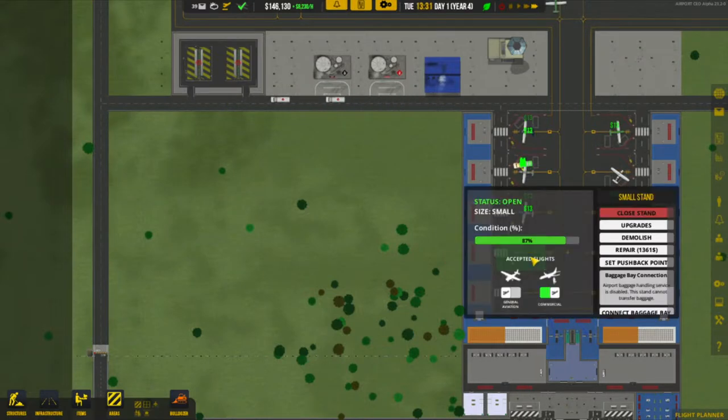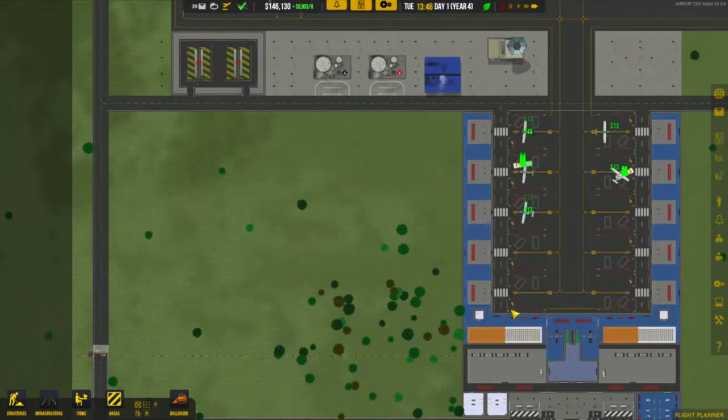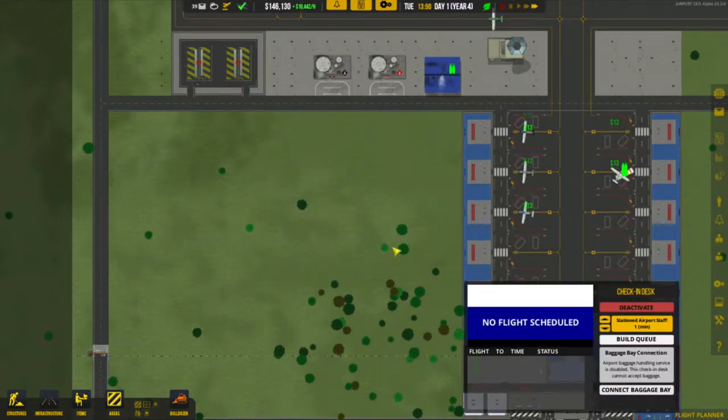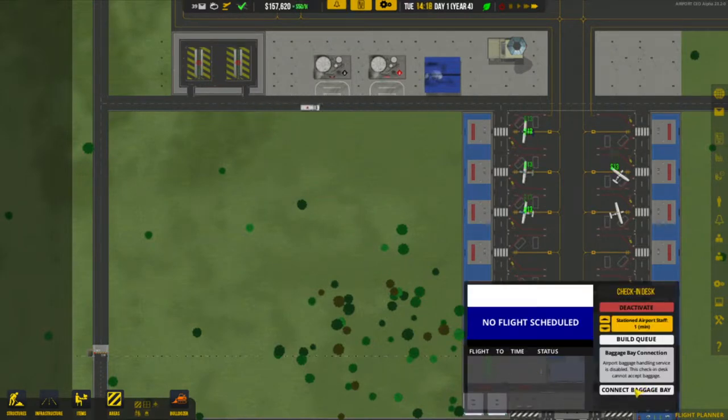We just need to do the same on the other side. We connect to this one, and then we need to connect our ramps to the actual check-in desks themselves, and also to the baggage claim. I'm going to carry on with this and bring you guys back in just a second.